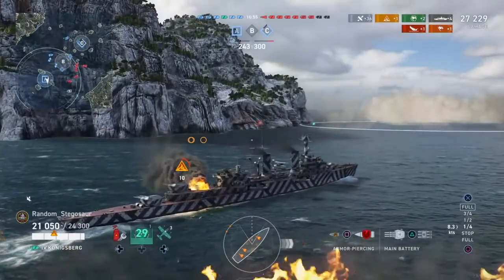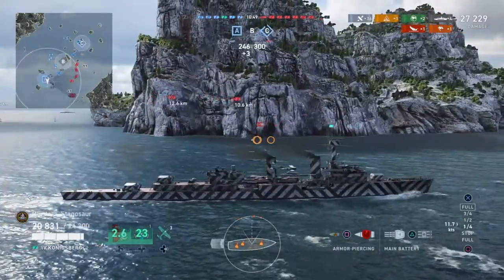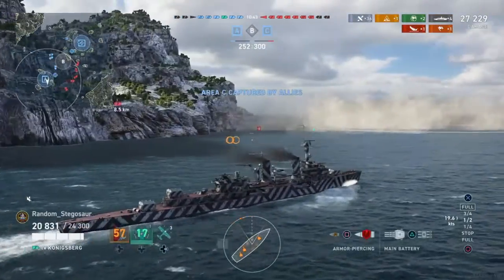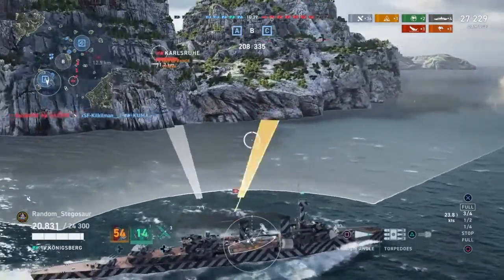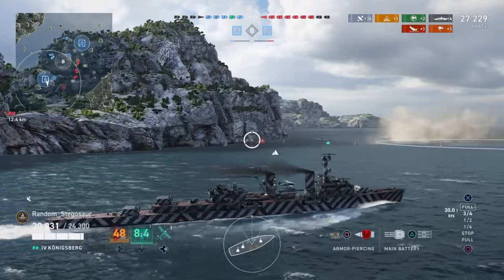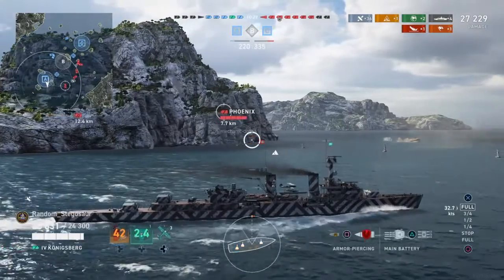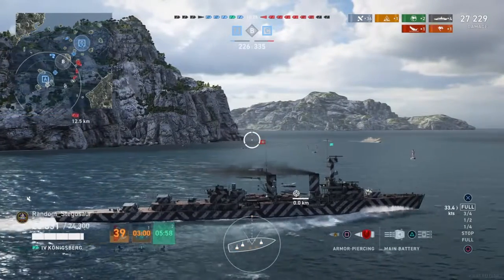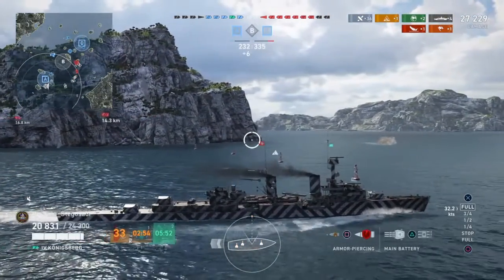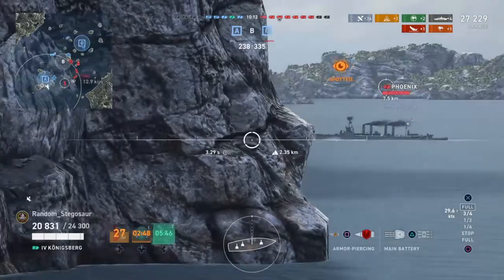We're taking some high explosive damage and some fires from what I believe was the enemy Karlsruhe. Wait — was that a Tier 3 cruiser? It couldn't have been. Hold on — that is a Tier 3 cruiser. Well, screw the Karlsruhe. We're going to pop our fighter plane, and use that to see if we can detect the Phoenix and detect any torpedoes that he might have coming our way.